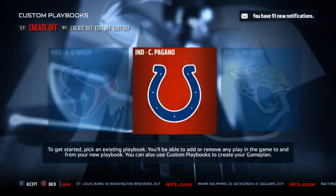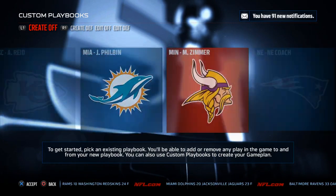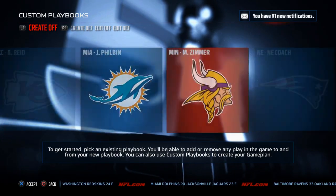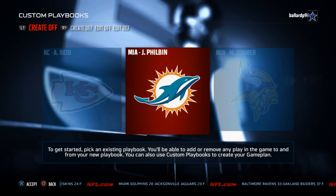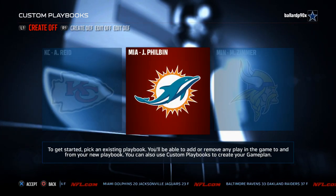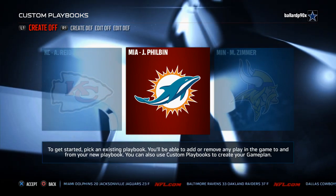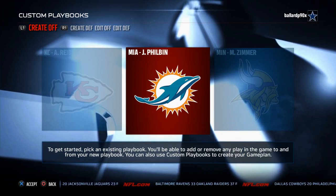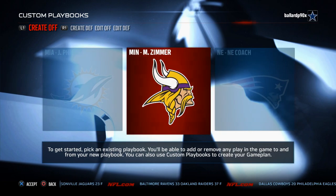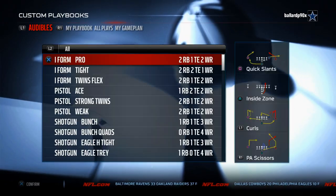Number three on our list is kind of a toss-up between Miami, Minnesota, Kansas City, and Atlanta — all kind of intermixable. If you want a run-heavy offense, go Miami. If you want a pass-heavy offense, go Kansas City. Kansas City is a really nice playbook this year.